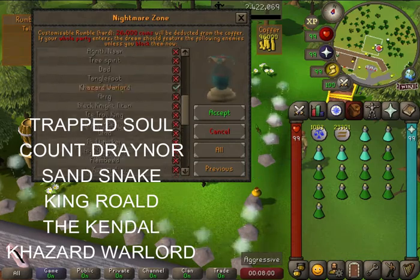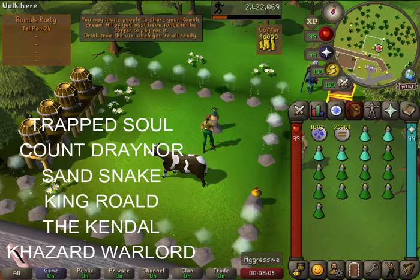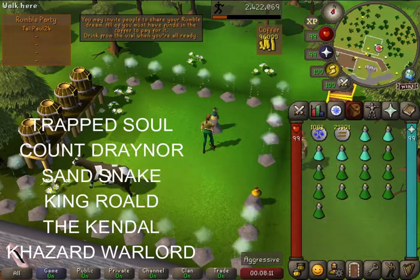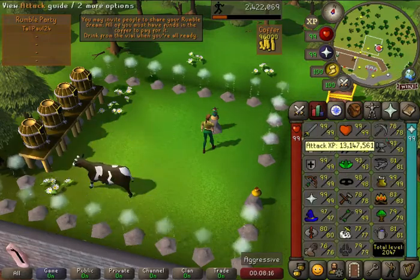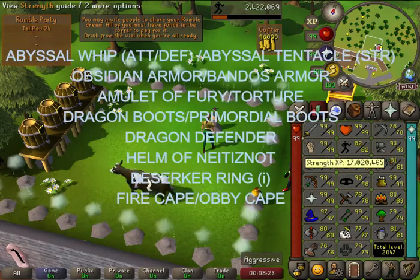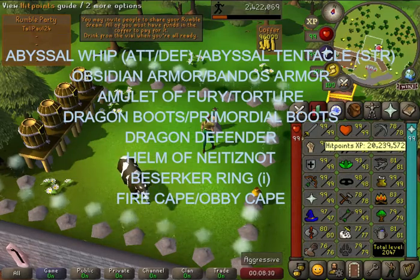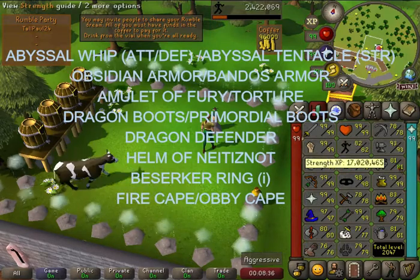Those are just my favorites, so they can change depending on what you actually want to attack, as well as what other people prefer. You're also going to go in with your best-in-slot weapon and armor. The Abyssal Whip is your best weapon for attack and defense training, but the Abyssal Tentacle is really your best for strength. Once you get around 90 to 92 hit points, you want to move on to Dharoks, which is the best-in-slot training for strength in the Nightmare Zone.